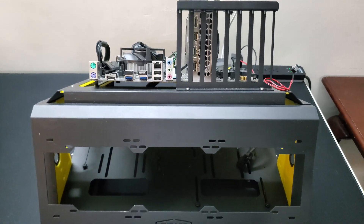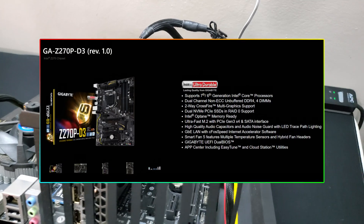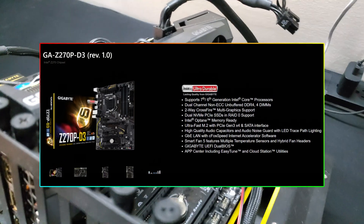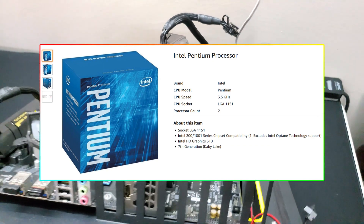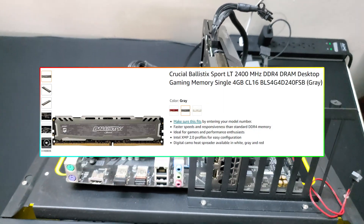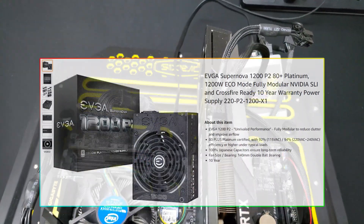I do all my testing on my test bench. The motherboard is a Gigabyte Z270P-D3, the CPU is an LGA 1151 Intel Pentium processor, I have 4 GB of DDR4 RAM, and the power supply is an EVGA 1200-watt power supply.